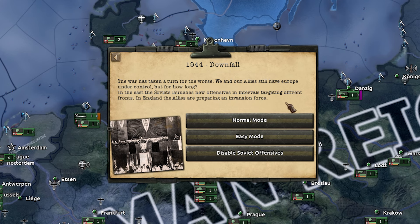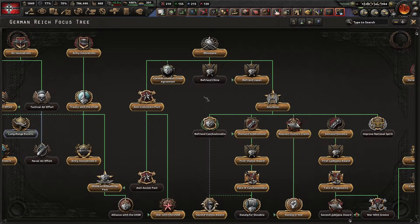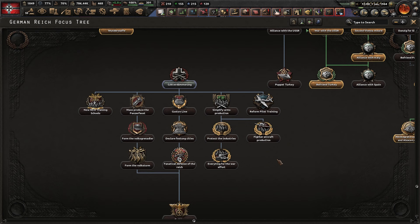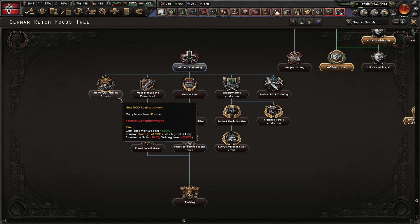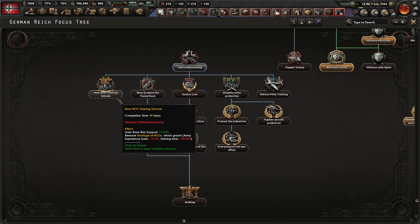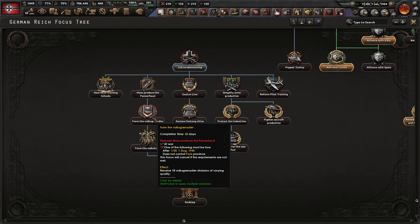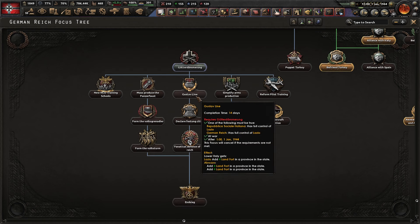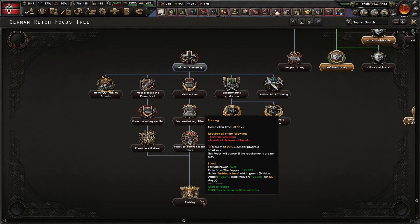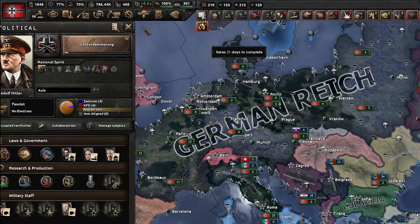We are obviously going to be playing on normal mode with the Soviet offensives on. This is what we're looking like with the German Reich. We have a focus tree fully sort of complete-ish and then we have this new bit on the mod which is giving us some extra focuses. We get a bit of recruitable pop and defense to start with for a year and a bit, which is very nice. These focuses are 21 days. A few to get rid of national spirits like shortages of NCOs — army experience and training time. A load of equipment there, a few divisions, forts, and the usual industry stuff. We'll start and get the recruitable pop and defense.